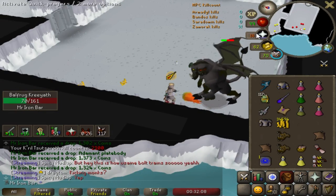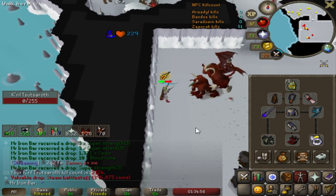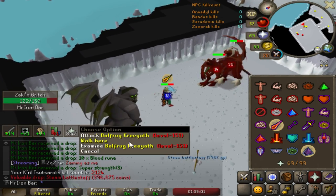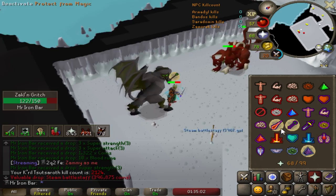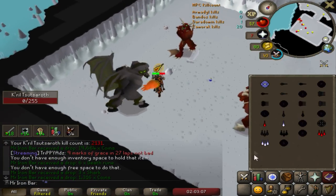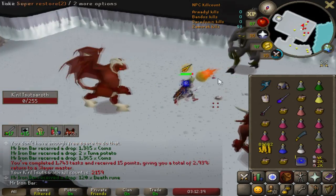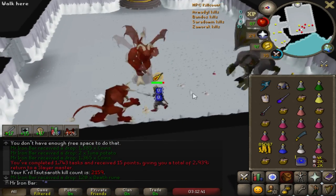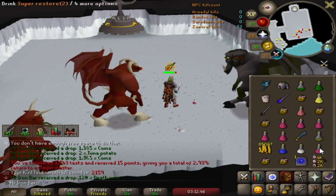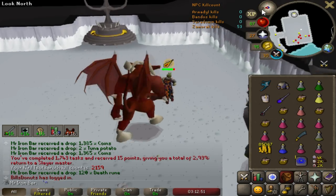Oh, I just hit 2100 KC. Some will redeem myself — a Steam Battle Staff. Okay, first significant unique drop so far this task. Keep accidentally clicking on the melee guy. Oh, some Zamorakian Spear. Nice. Finished the Zammy task — only took like three hours really to get 70 boss kills. I was averaging like 20-ish kills an hour. That's really good. Already kind of back into the flow.